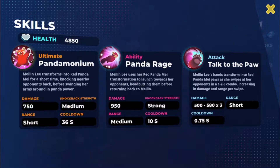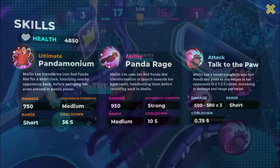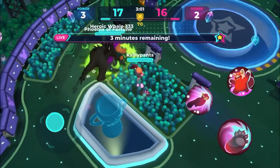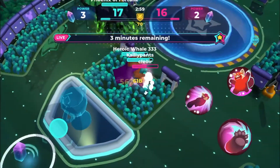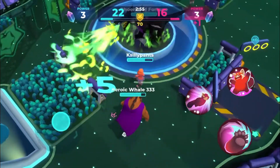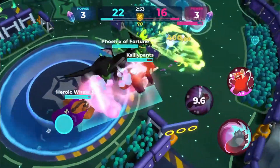Knockback is especially nice for shooters, but even on a melee character it's still pretty good. Moving on to the ultimate, Pandemonium — damage is 750, range is short, cooldown is 36 seconds, and knockback strength is medium. That's a pretty powerful one, especially in the new game mode Orb Blast. Overall, Meilin Lee is a pretty good and powerful character.